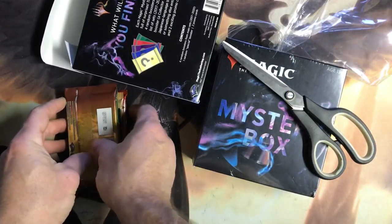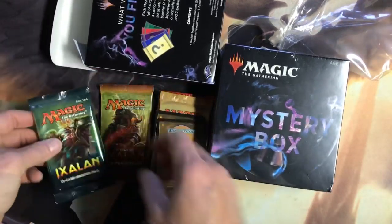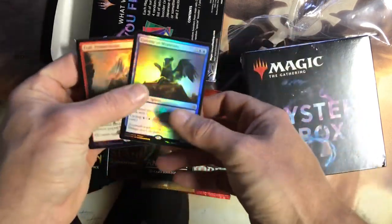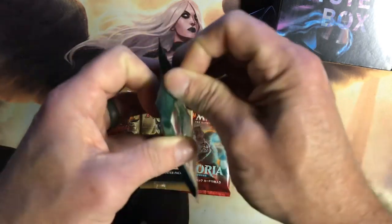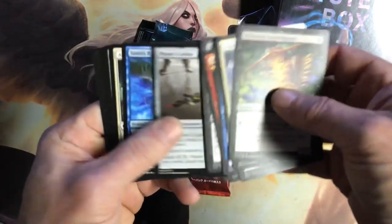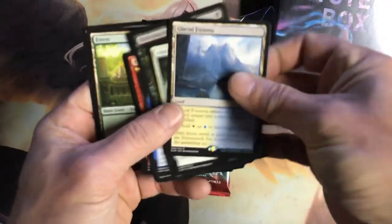First off we have Ixalan — oh, Rivals of Ixalan. Are these gonna be the same packs? 2019 — yeah, that was the same pack, exact same packs, exact same foils. Might be selling play sets of stuff. Let's see what we got. We got some Ixalan's leftover — Siren's Ruse, that's a decent card, Sentinel Totem, oh Glacial Fortress is a nice card. Not a bad pack.